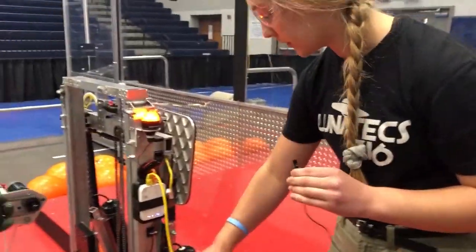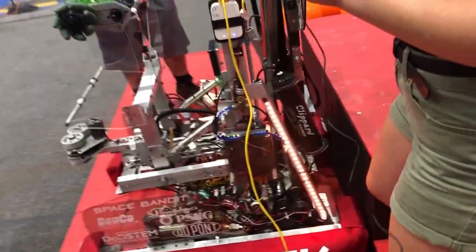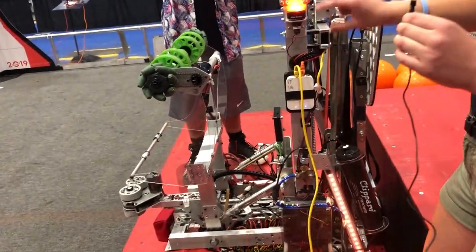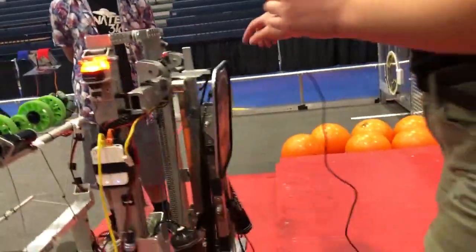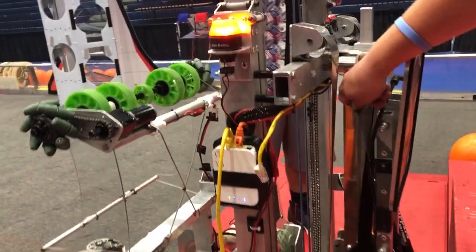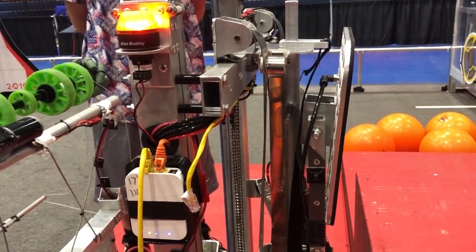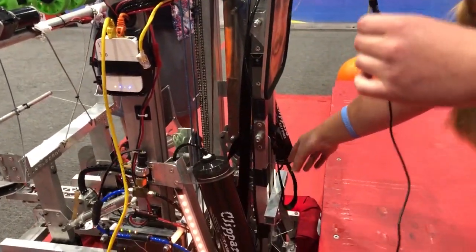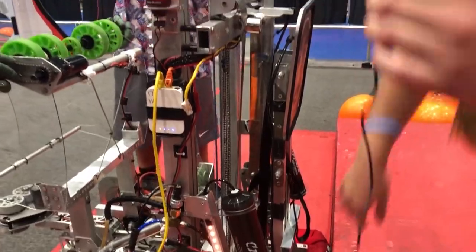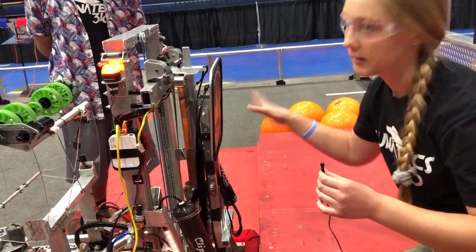We have a check valve that runs to our climber and we have LED lights. When we deploy and put our suction, it starts with white lights that indicate we have a little bit of suction, and then it goes to party mode, which is rainbow. That means we have full suction and we're ready to go up. Here is the suction pad — we have hooks that hold on while we're inside our frame, and then we're ready to climb. We release it, it comes down, we start the suction, and these come out and hold the bar. Then we go up and it gets hooked onto some hooks here, which holds us on the bar to keep us steady and not wobbling around.